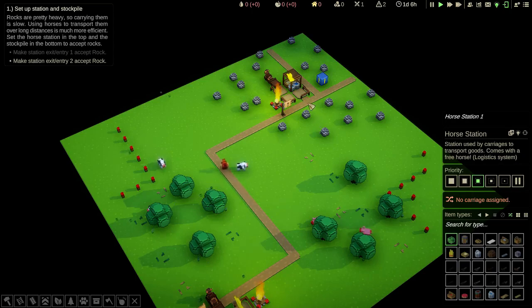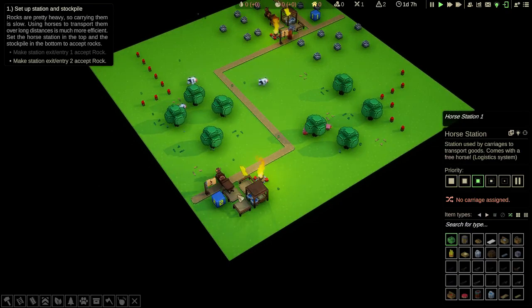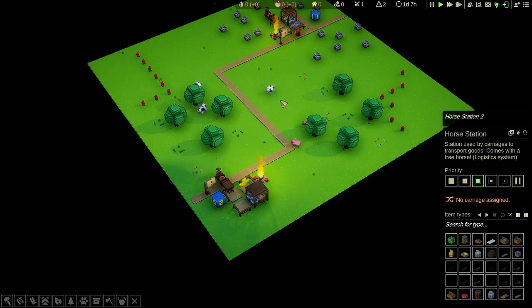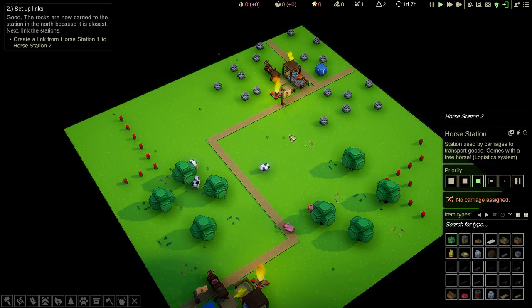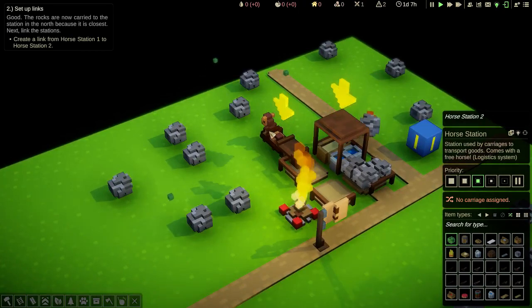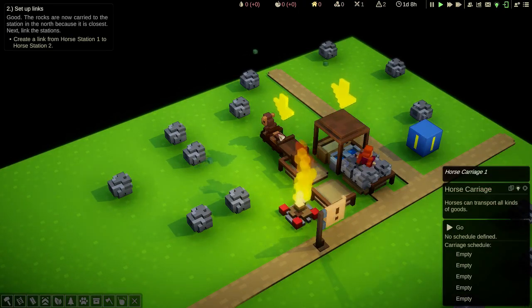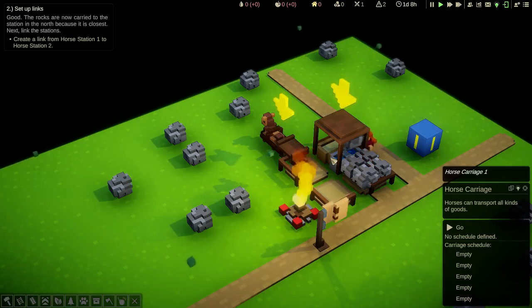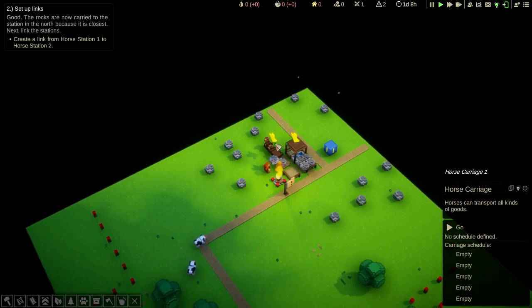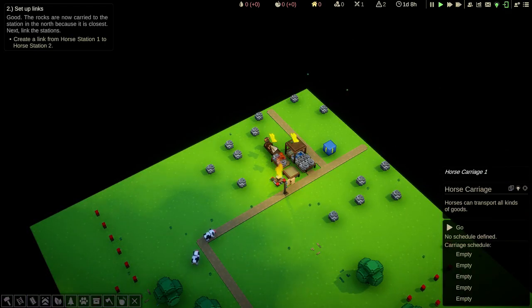Whenever you're setting up the horse transportation systems, this should be the first thing that you do. Then select the second one and select rock as well. This is the horse station and this is the horse carriage — two separate entities, but the horse carriage is linked to the horse station. Whenever you make a horse station, you will get a horse carriage for free, as the game says.